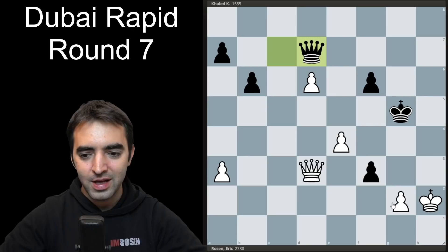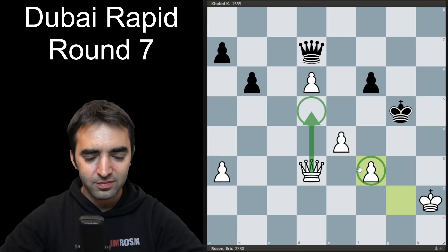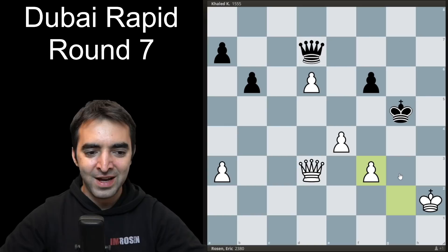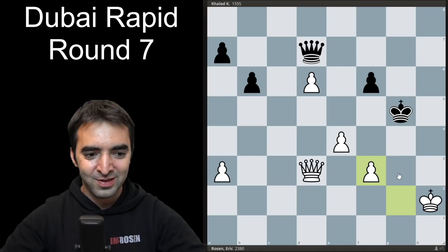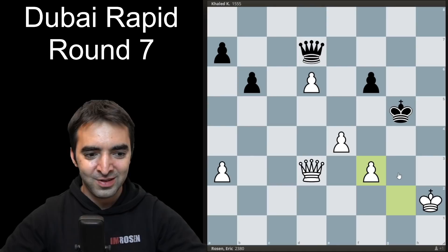If my opponent had blockaded the pawn, I would take, go up a pawn, queen d5 coming, and it still takes some work to convert, but white would still be winning. So that's about it for game seven. I played the London, could have gotten an advantage out of the middlegame, but the opponent played really well to neutralize my play and even outplay me at some point. I was probably worse at some point in this game, but I walked away with a win, putting me at five and a half out of seven with two more games to go. Next game will feature a Stafford Gambit — stay tuned!